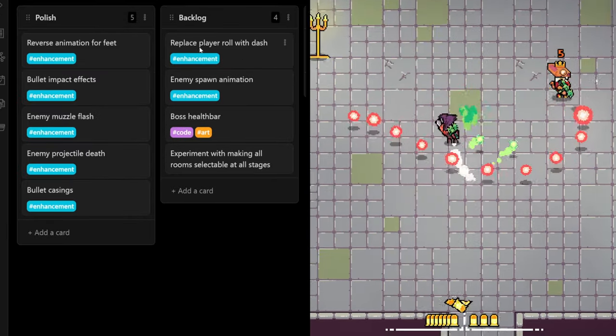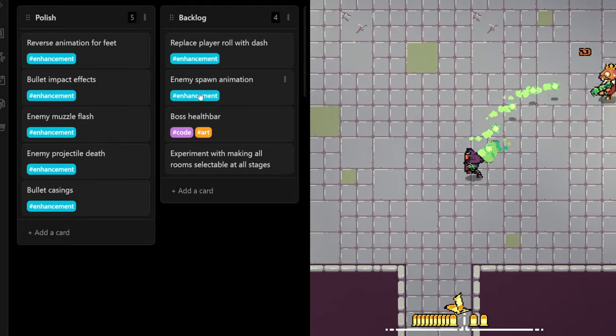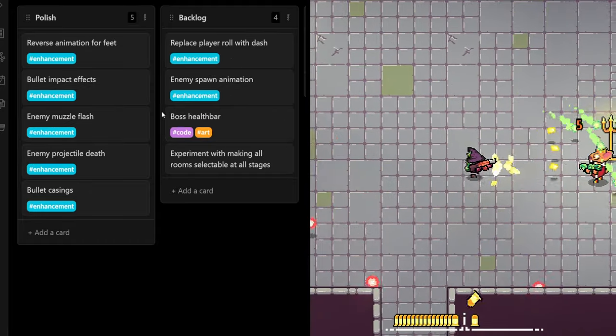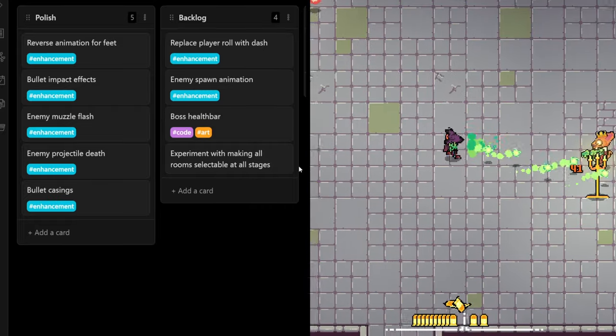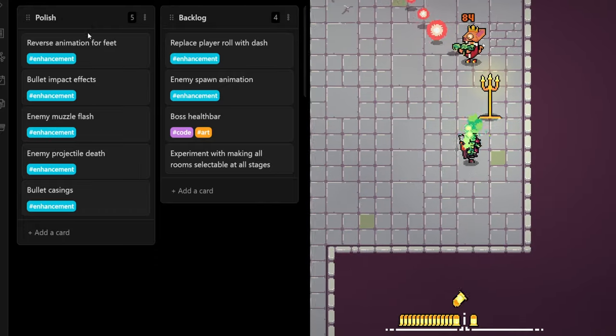I still need to work on the player dash. I need to add some enemy spawn animations. A boss health bar is a big one, and I do need to experiment a little bit more with how the rooms are selected.